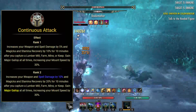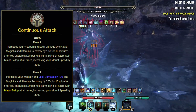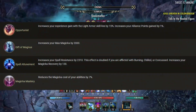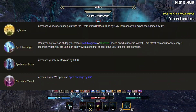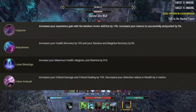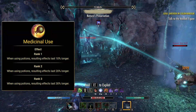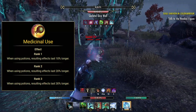Next we'll be popping into the Assault skill line. We want to put one point into Continuous Attack as this will give us Major Gallop. However, don't put a second point in as this adds nothing extra — we just need one point. Next is our Racial Passives. You'll want to read over these as they're very specific to whatever race you've chosen, but make sure you take everything as every point is crucial. And lastly, in the Alchemy skill line we want Medicinal Use. This is going to increase the uptime on our potions, meaning that when a potion ends the cooldown will have ended so we can always have a potion active.